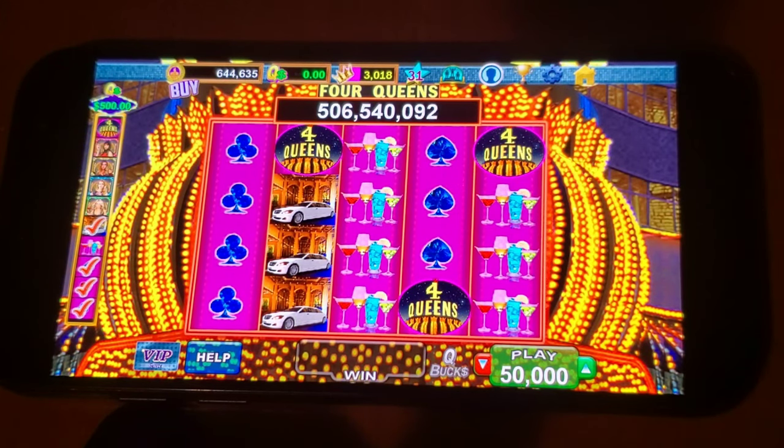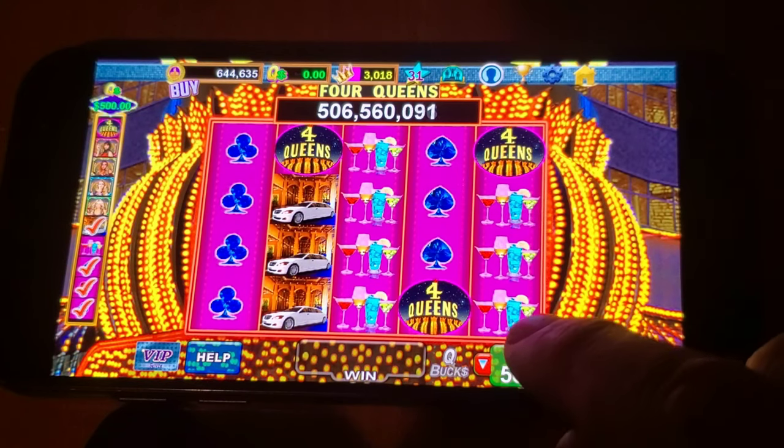What this is all about is going into the slots or video poker or whatever, making your bets, and playing until you're no longer earning crowns. The crowns are at the very top — right now you see I have 3,018. So what I want to do is start spinning at 50,000 chips, and when I stop earning crowns I exit out of the game and click on the bonus and the reward bonus to collect more crowns. It's a pretty simple formula.